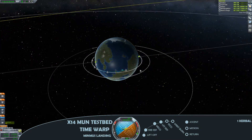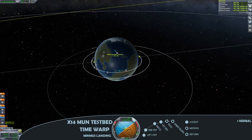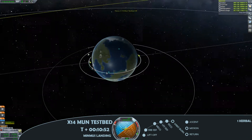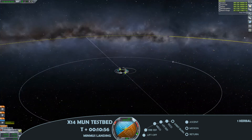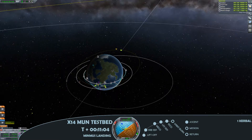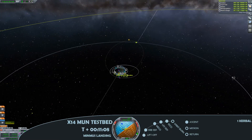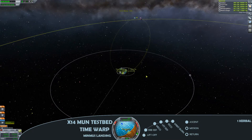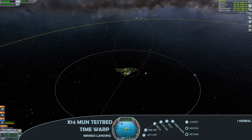Got a brief glimpse there of the commsat network with the Whisper. Here we have a second engine cut off, so we've jettisoned that stage. We're now on our final stage, which has got the fuel that I'll need to make it to Minmus, to land on Minmus, take off and return home safely. With 3,000 metres a second of delta V, that should be more than enough.